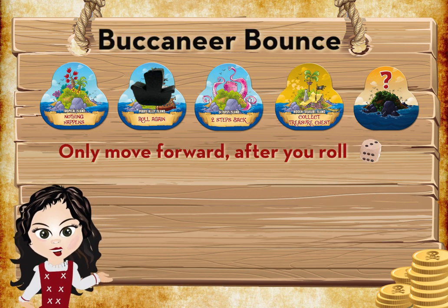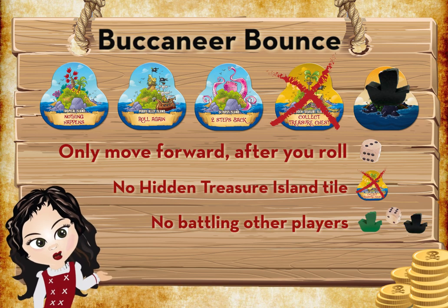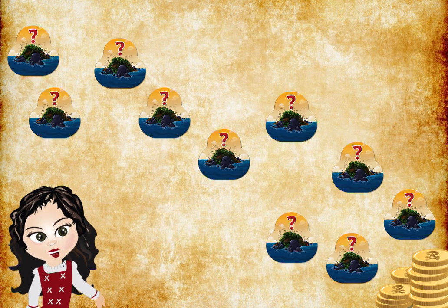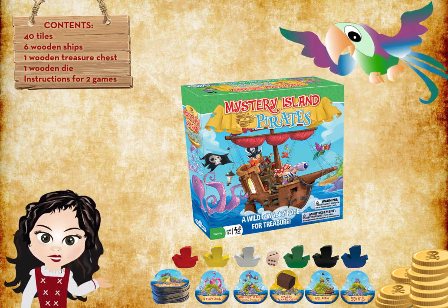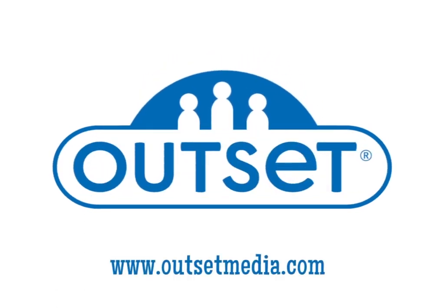In Buccaneer Bounce, you can only move forward after rolling the die. You remove the hidden treasure island tile, so there's no battling other players to try and win the treasure chest piece. With randomly placed island tiles, you never know what mystery awaits you. Everyone will be squawking for another voyage on the high seas. Because games matter.